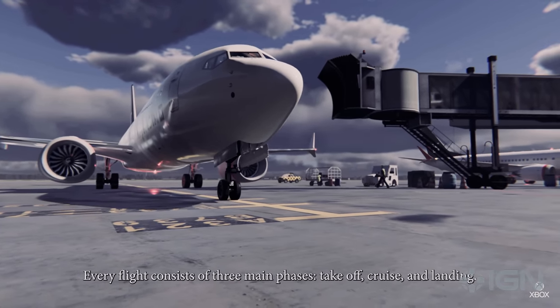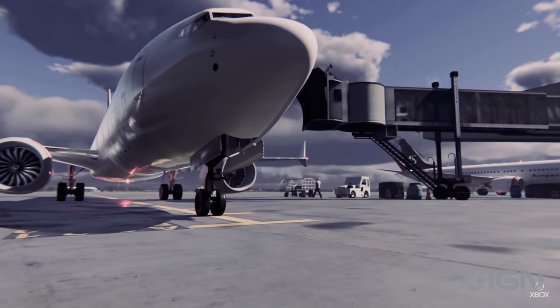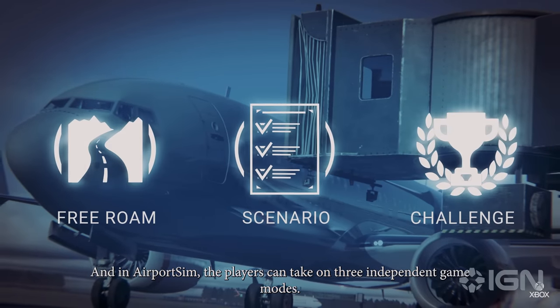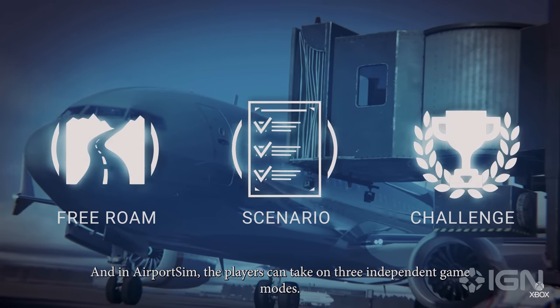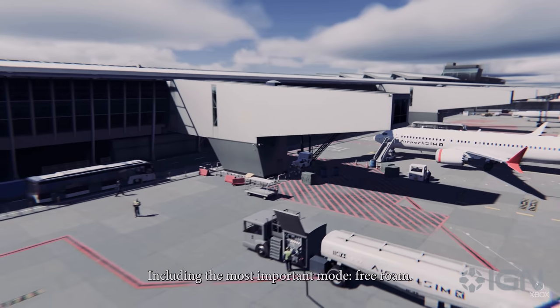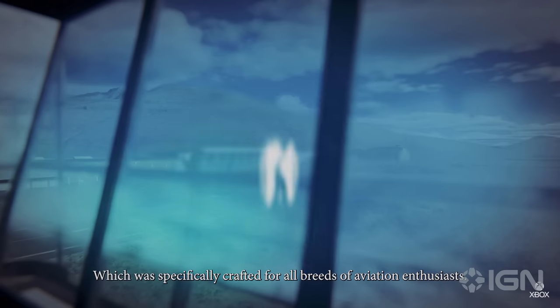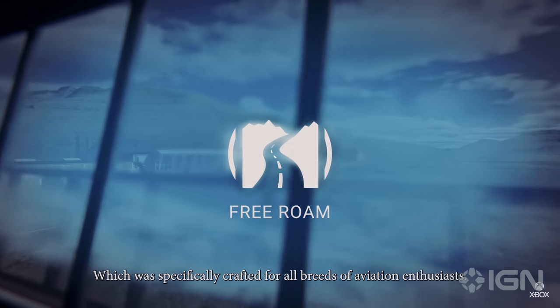Every flight consists of three main phases: takeoff, cruise, and landing. And in the Airport Sim, the players can take on three independent game modes, including the most important mode, Free Roam, which was specifically crafted for all breeds of aviation enthusiasts.